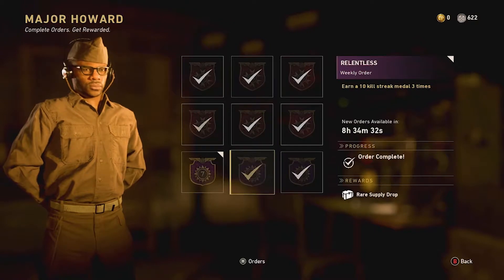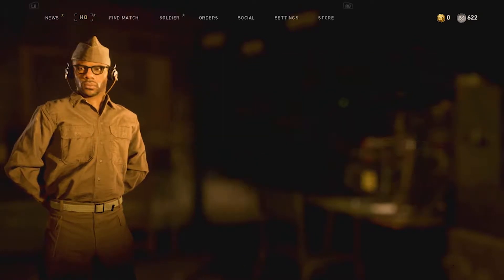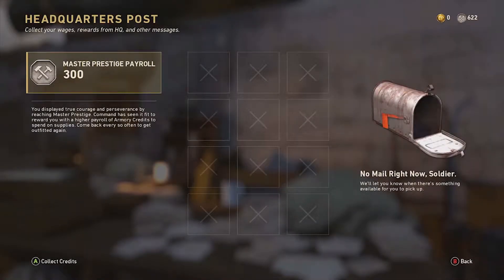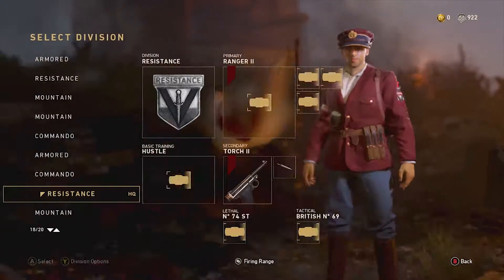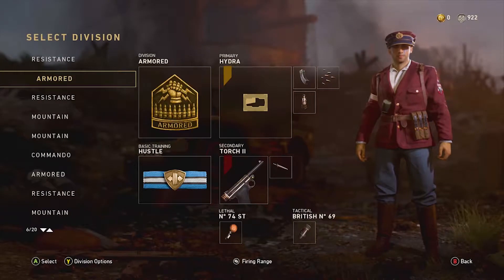The only thing I need to do is the 400 kills, so that's a way of getting it. Also, since I maxed prestige, I get a payroll that's way more than it's supposed to be — I get 300 every time and I can check back every four hours. So for this video I'm going to show you guys my diamond launchers.